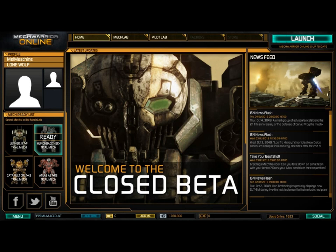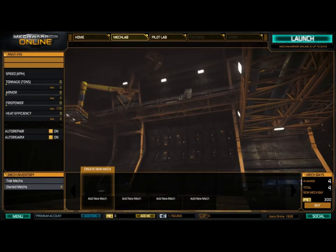Dabei handelt es sich um die 4 Mechs links unten in der Ecke, auf denen ich gerade wild rumklicke. Diese Mechs verdienen leider keine Erfahrungspunkte, sondern nur Geld, aber mit diesem Geld kann man dann den ersten frei konfigurierbaren eigenen Mech kaufen. Hier im MechLab sieht man 4 freie MechBase, wo dann nachher die gekauften Mechs reinkommen. Ich schalte mal zu den Trial Mechs.